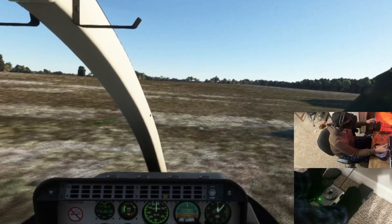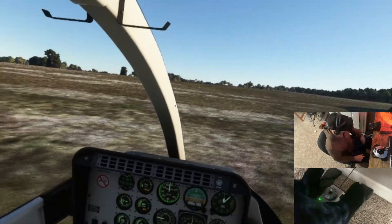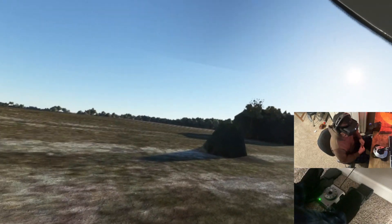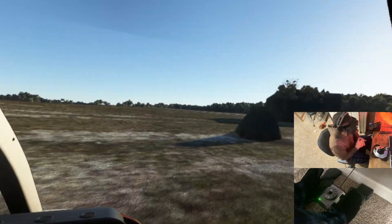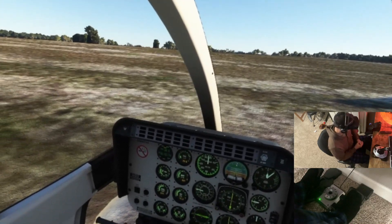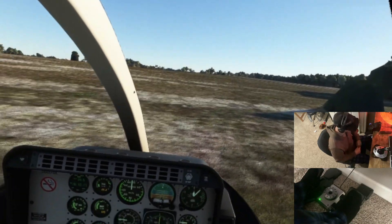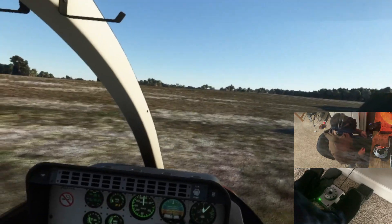I'm in ground effect now, just going to gently set her down. Alright, so a nice quick video for today — we talked about how to do a constant angle takeoff, how to maintain altitude and airspeed, and how to shoot a simple VMC approach to the ground. We'll have a lot more coming out, please like and subscribe, and thanks for watching. Snack Pack out.